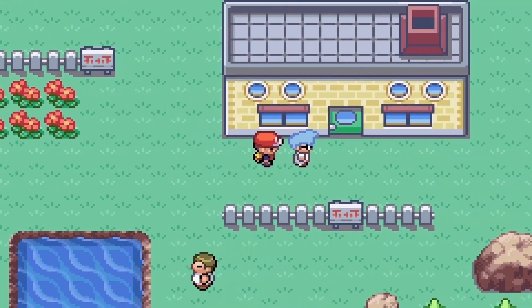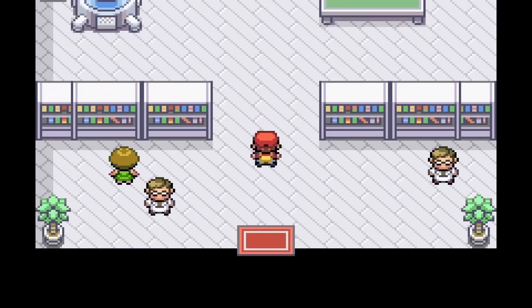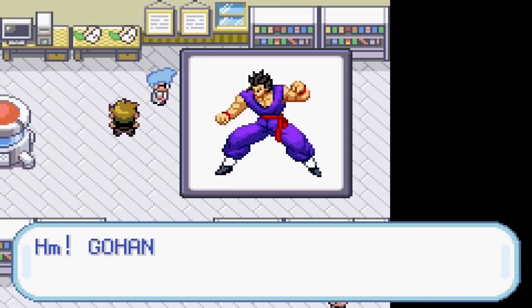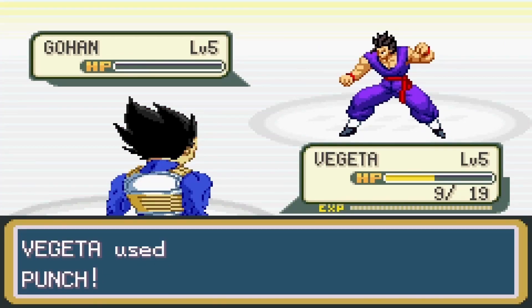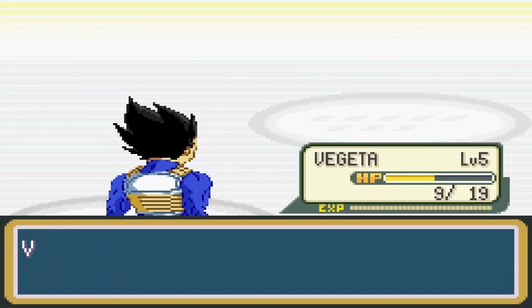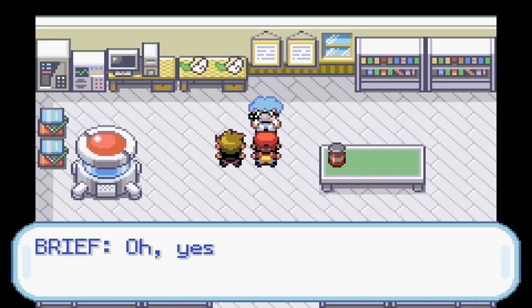The first thing I did was go to Dr. Breeze's lab to get my first fighter. I had three choices: Goku, Vegeta, and Gohan. I chose Vegeta and challenged my rival to a battle, but the Prince of All Saiyans was more than a match for his half-breed fighter. After the battle, I retrieved Breeze's parcel and returned to him. Now the journey can truly begin.